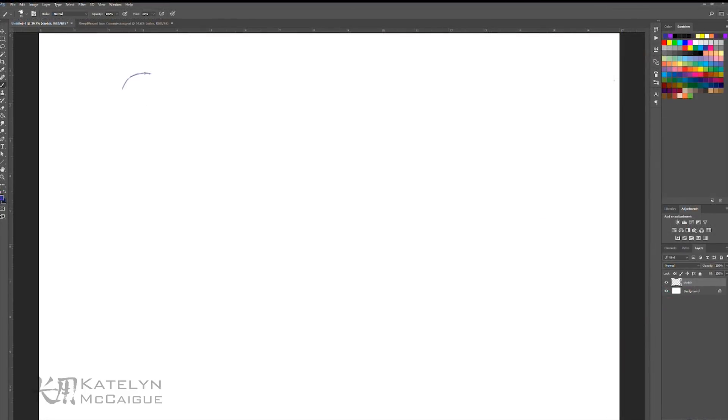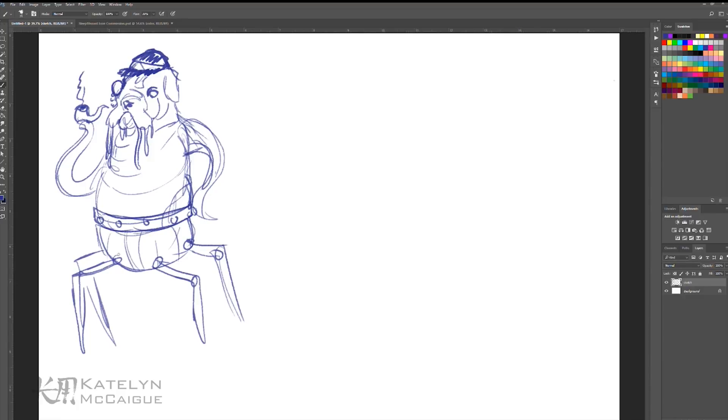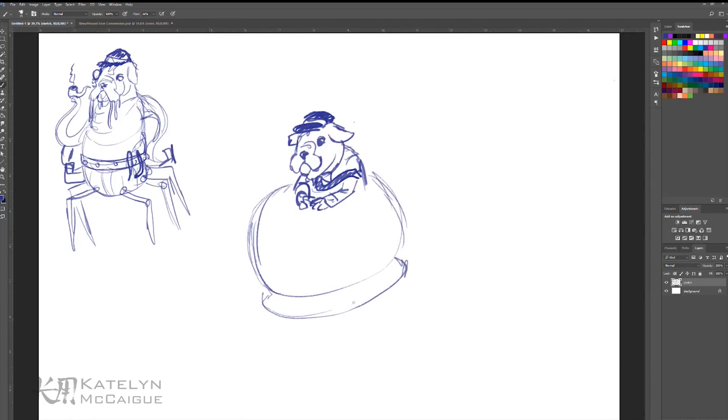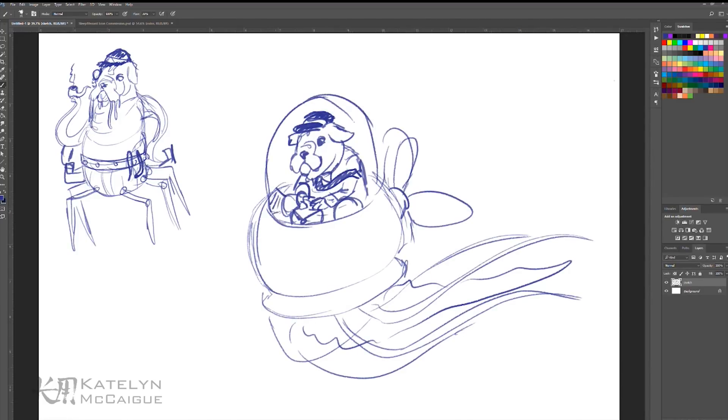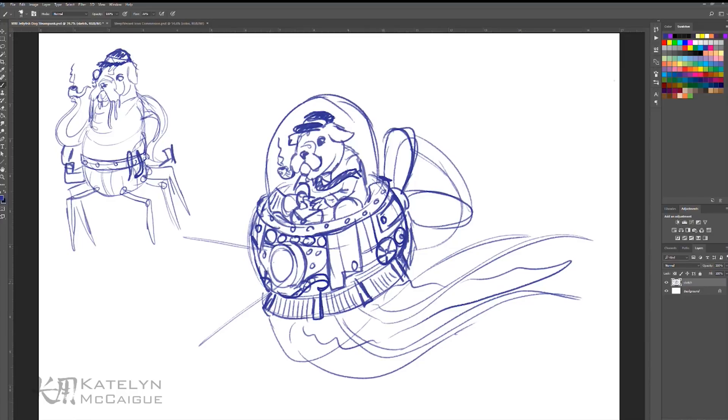I was trying to figure out how to combine a dog and a jellyfish, and I thought — why not a bulldog? They have all those flaps and folds and are just these little fat pudgy dogs, which I thought would work really well with the jellyfish aspect. I tried to figure out how to combine the two with steampunk, though both of my first concepts felt more like character designs than actual monsters.